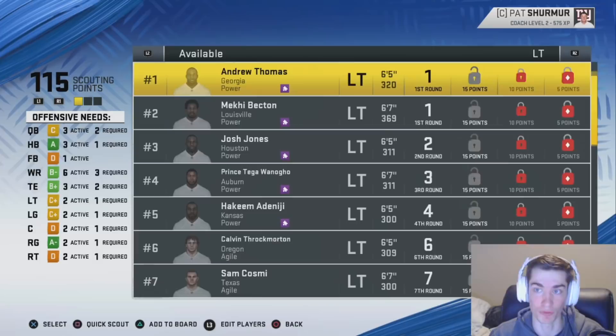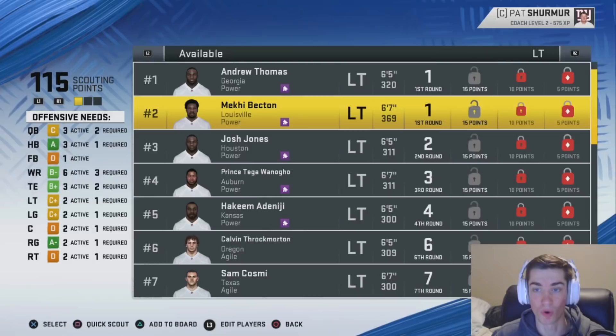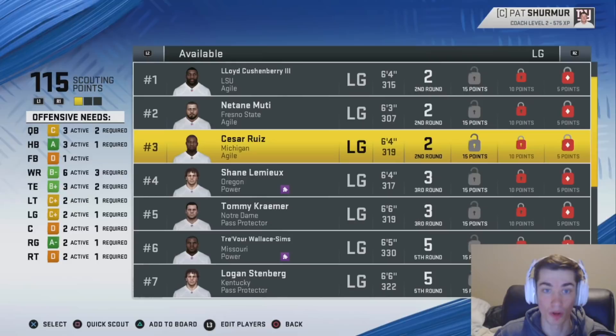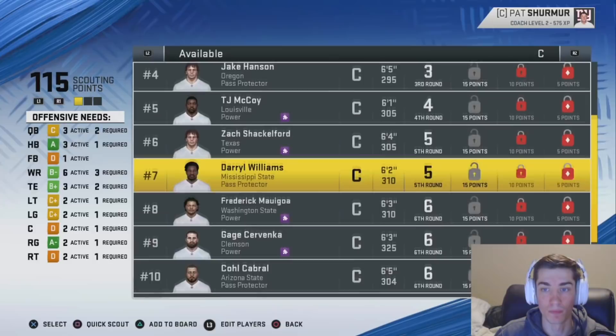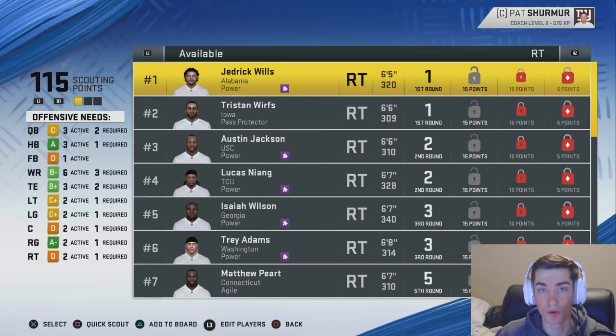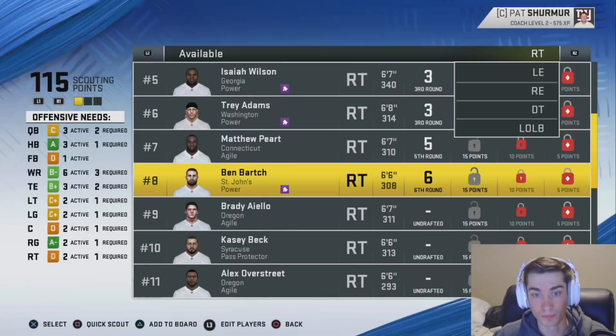At left tackle, we've got Mekhi Becton. Some tackle positions have been flipped to create class balancing. Josh Jones out of Houston was added. At left guard, Lloyd Cushenberry was brought in, Netane Muti was added, Cesar Ruiz was added — these are some of the top interior offensive linemen in this class. At right guard, Robert Hunt is in there. Jedrick Wills was added and moved up quite significantly. Lucas Niang and Isaiah Wilson were all edited. Matthew Peart out of Connecticut was added, Ben Bartch out of St. John was added. The offensive line is pretty complete.